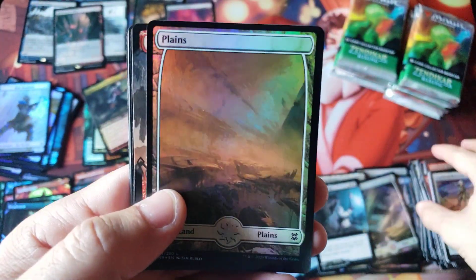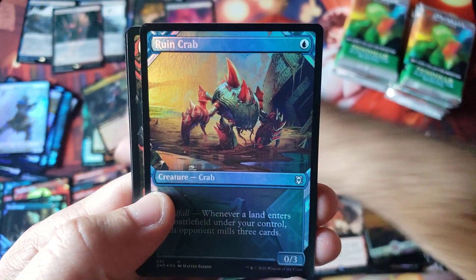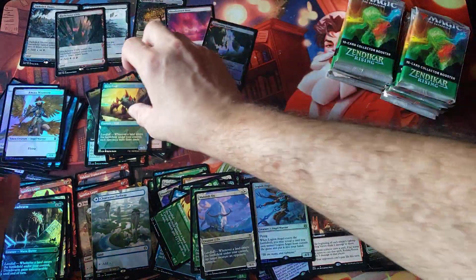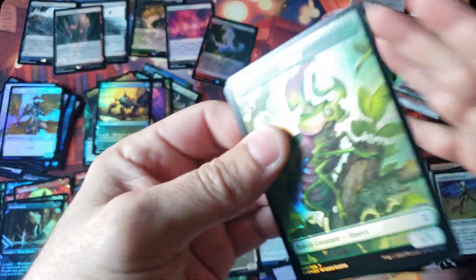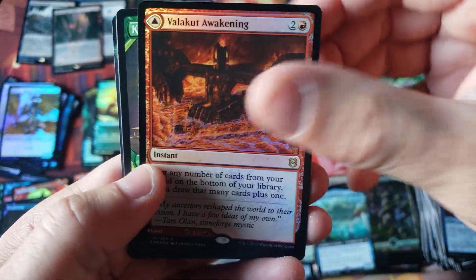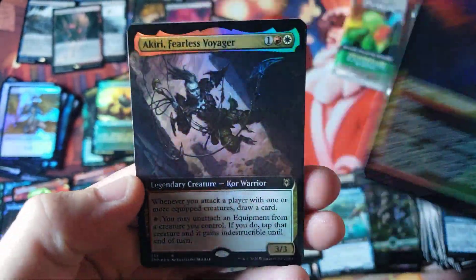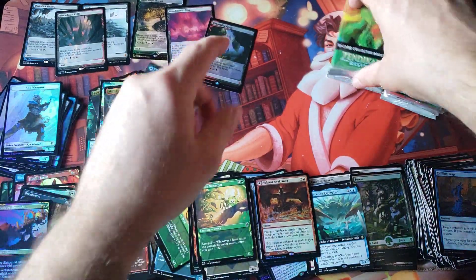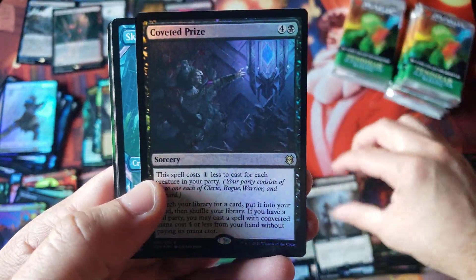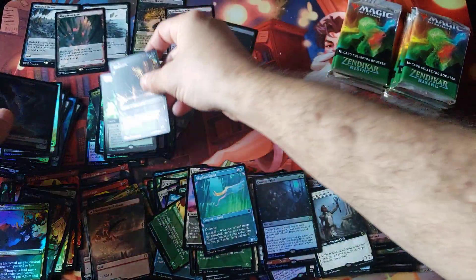Here we go folks. Planes, Vortex, Angel. Fourth Pathway. Oh - here we go ladies and gentlemen. Copperline Gorge. Crap. Our foil lottery card is a Copperline Gorge. Well, the good news is we hit it early - the odds of getting a second one are a little bit higher. I think this Awakening's ticked up in price a little bit. Another exploration - that's our fifth or sixth. And a Voyager. When you get a lottery card early in the box opening, the odds of getting a second one are a little higher, based on how they sort these things. Inscription of Abundance right there.